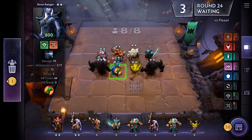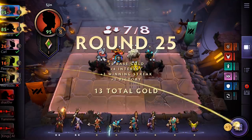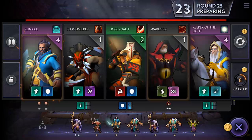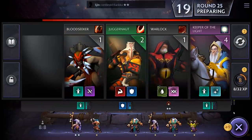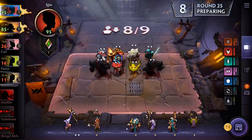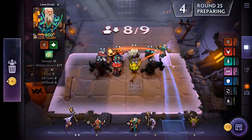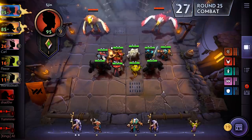It feels like Drow is surplus to requirements in this lineup, so we're going to sell her. Rest in peace — and bring out the Warlock. Excellent. Another Kunker — that makes our Kunker level two. Time to start spending some gold on some levels. We'll take another unit on the board. Lone Druid is whispering — he wants a piece of the action. Get in there, and it's another creep round. This should be an easy win.